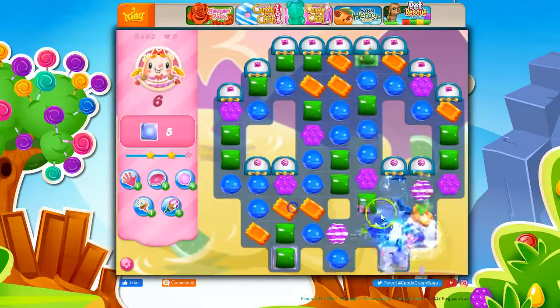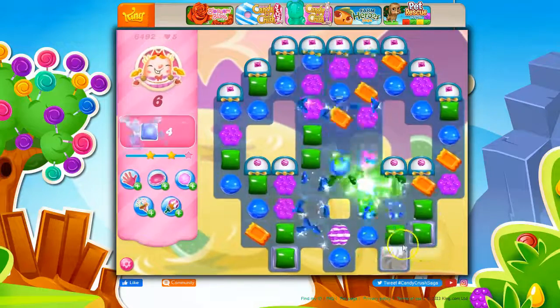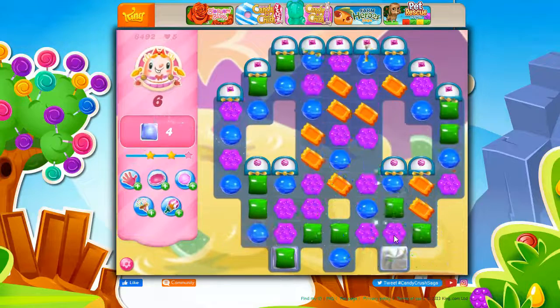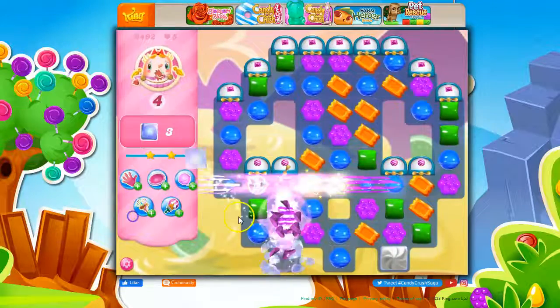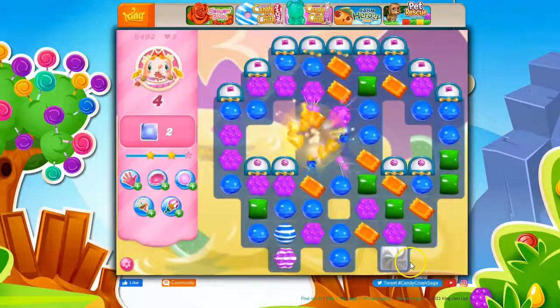This seems to be working. Taking stock of what I have: three jelly, and six moves. And a lot of fun things here. Let's put the purple into place. There we go, I like that.